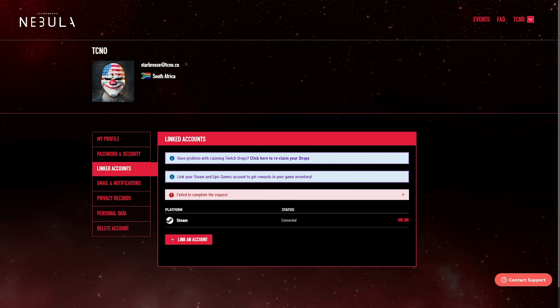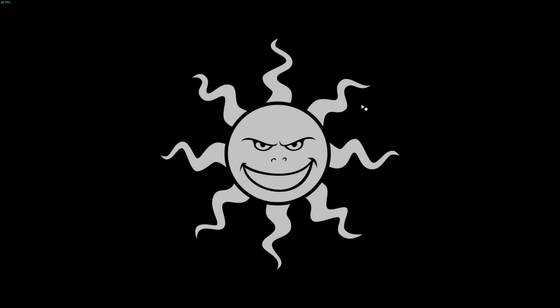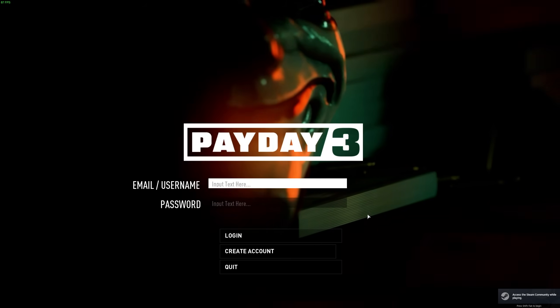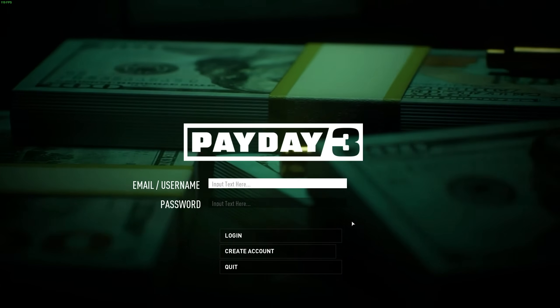Now that we have our accounts linked, the next time you start up the game with the Steam account you just linked, you should see that you're immediately dropped onto the main menu and the login screen is skipped entirely. Linking your accounts should let you skip that screen entirely.